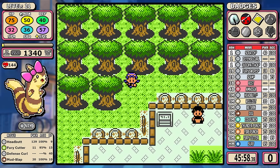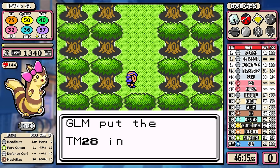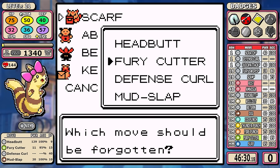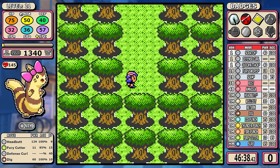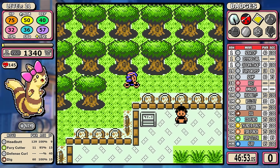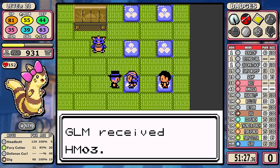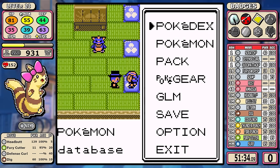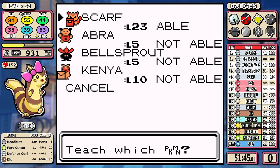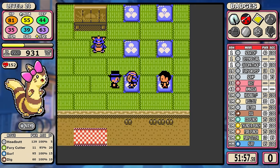On the way to Ecruteak, I'm going to head through National Park and pick up Dig. Gen 2 Dig is not really that good — it's actually barely better than Mud Slap since it only has 60 base power spread over two turns — but ground coverage is so pivotal to the run, and having something a little bit stronger than Mud Slap is good enough. After the Kimono Girls, we get to see the diversity of Furret's learnset — I'm going to teach it Surf. Now we have a core that'll stick with us for the vast majority of the game: a strong normal move, Surf coverage, and Dig coverage. Those three moves are going to basically cover anything the game can throw at us.